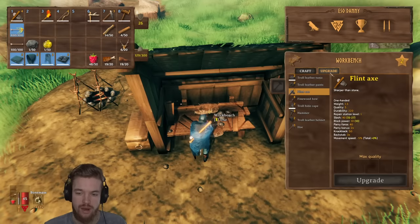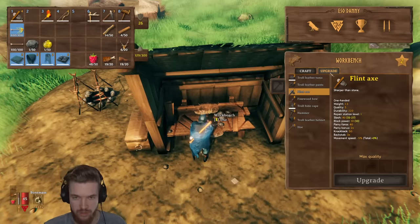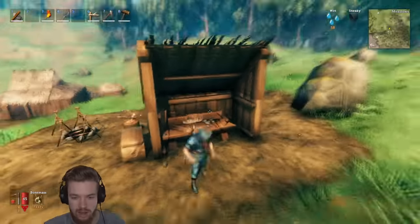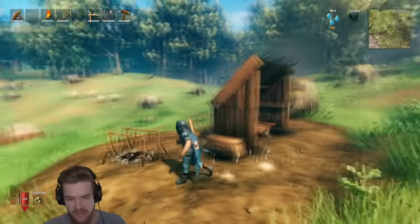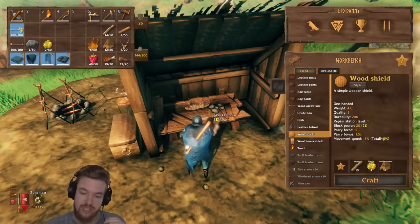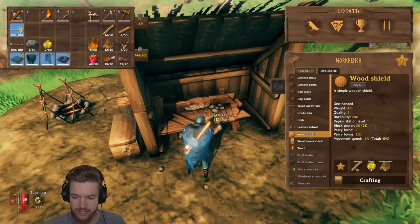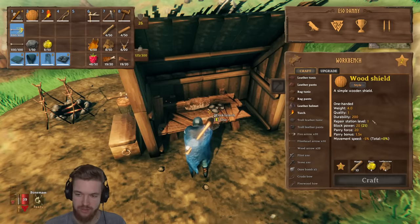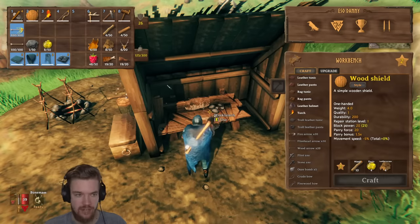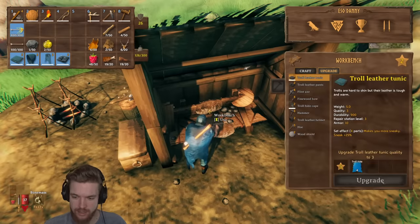I also recommend crafting leather armor and upgrading it too — it's definitely worth doing and it's going to give you a much higher armor value. Armor in this game does a tremendous amount for you. I also recommend crafting a wooden shield because these are so useful early on for avoiding damage entirely. And then you're going to want to go ahead and upgrade that as well.